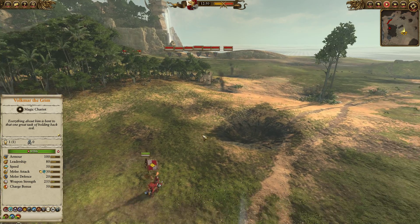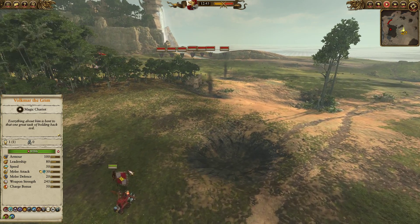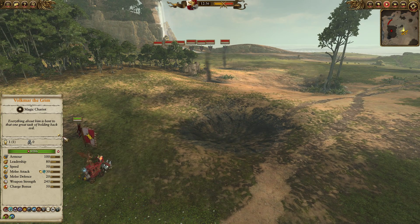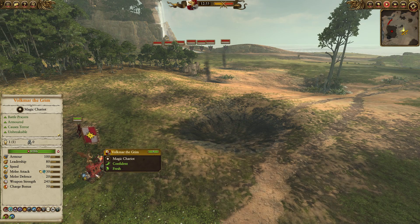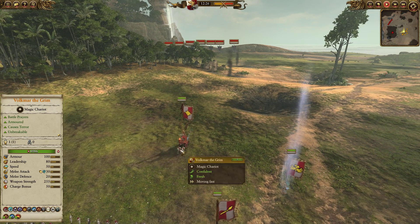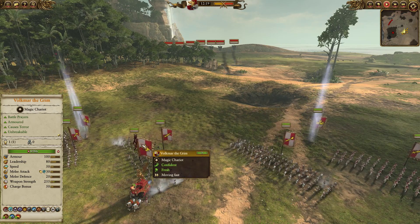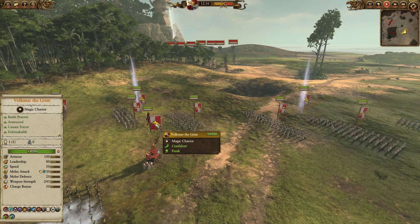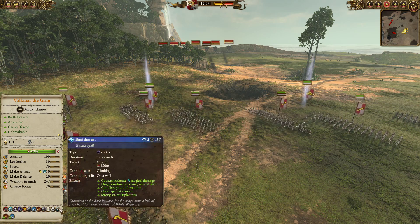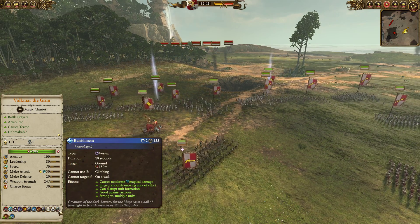For my lord I did decide to run Volkmar the Grim, and I wanted to do a very priest-heavy build — almost a crusading build. I brought him on his War Altar of Sigmar. The War Altar nerfs his combat stats a lot, but it does bring up his speed a tiny bit, gives him a hundred armor, which is rather significant, and gives him fire and magical damage, making him a pretty pitiful combatant overall. But he does have splash, a lot of mass, he's very hard to stop, and most importantly it gives him two free casts of Banishment, which is incredibly cool — a very powerful spell in spite of the fact that it's a Vortex.